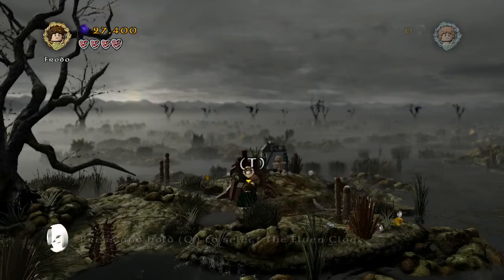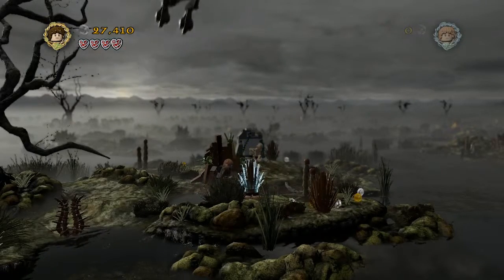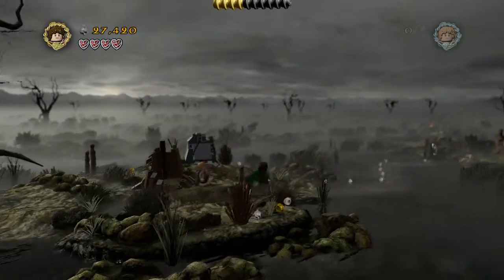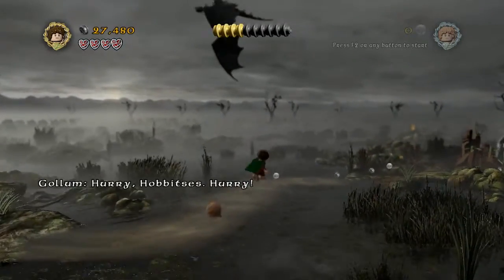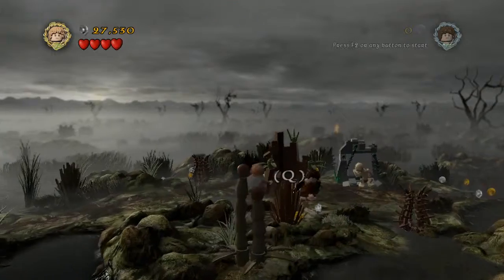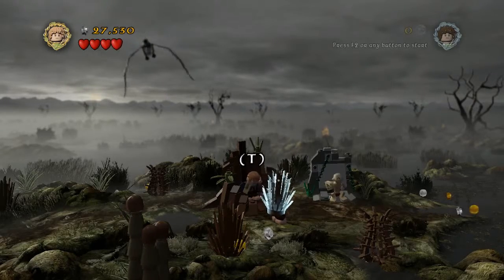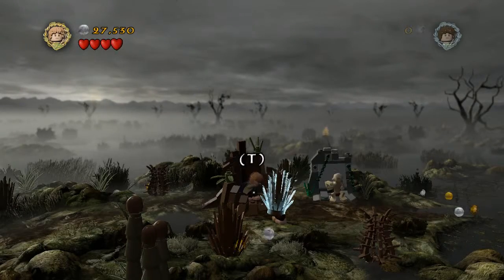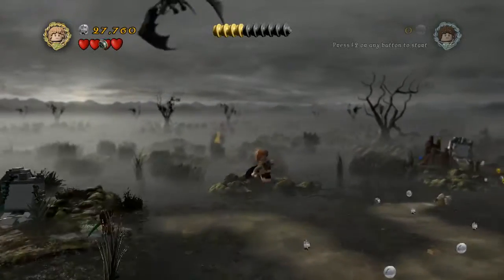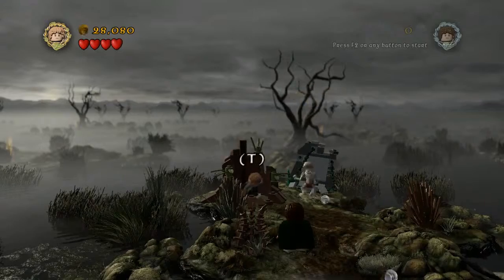Frodo, do you want to hide? I don't think they're really after Sam, but whatever. I guess I have to hide too — all the good spots are taken. Wow, it's actually useful now. I like how every hiding place is exactly the same each time — the rock, the tree stump, and then Frodo uses the elven cloak. Is this guy just dumb or something? Can you not see us walking around?